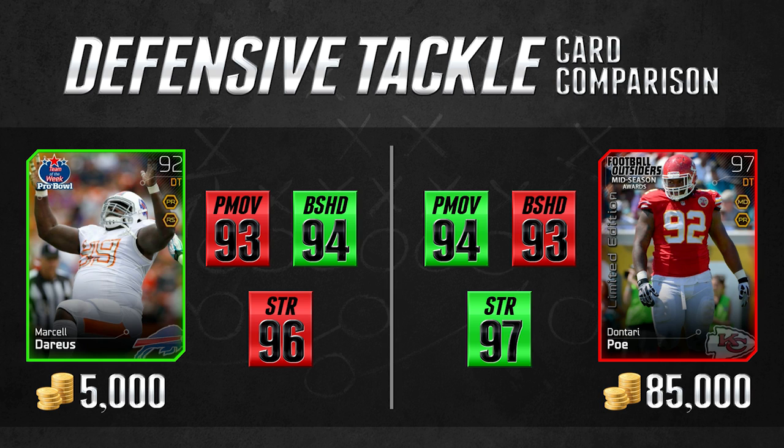The Marcel Darius card is 80,000 coins cheaper, which is unreal. I have no idea what it is about this Don Terry Poe card that makes it so expensive, but it's got to be one of the most overpriced cards in this entire game. It is not worth 85,000 coins by any stretch of the imagination, and the Marcel Darius card is worth well over the 5,000 coins it goes for. So take advantage of the cheaper card. Get rid of your Don Terry Poe if you have one, save the coins, and put them towards something else like a really good corner.